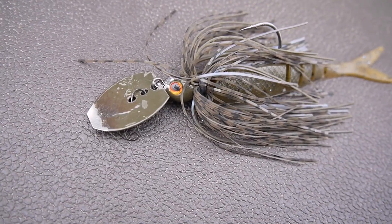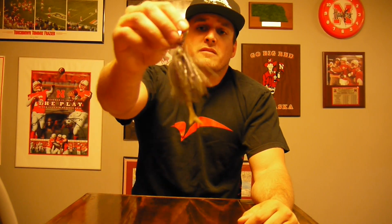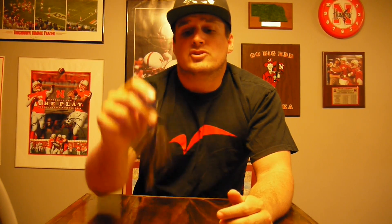Bait number two in this situation is the chatterbait. I'll throw this anytime we get around more sparse grass and flats — throwing a crankbait in grass is extremely difficult, but in the late pre-spawn throwing a chatterbait is absolutely killer. For colors, in shad lakes I like white, and in bluegill lakes I like a green pumpkin blue. This is one I made in the DIY chatterbait video — I'll link that down below. It's been catching a lot of fish lately in off-color situations.